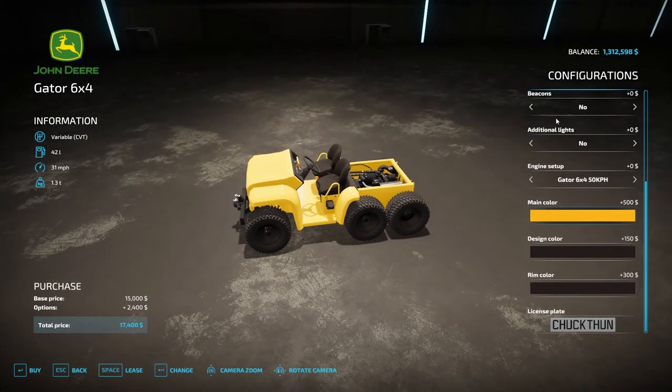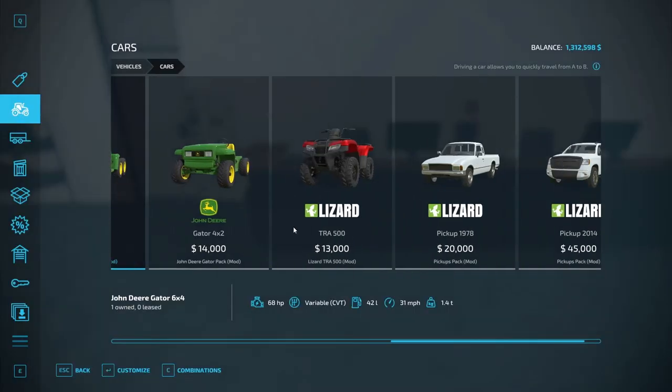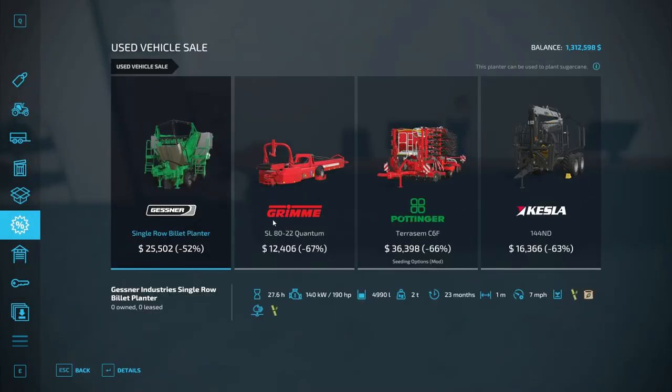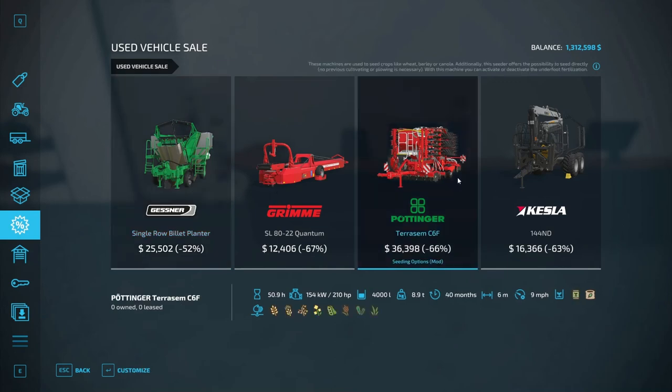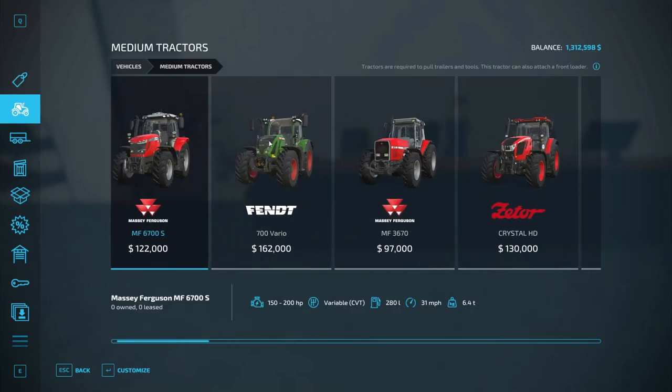We don't know what kind of top we're going to need but we want something to go with it. Let's look at what's on sale too. There's a nice seeder that does fertilizer and seed — I think we might have to get this guy. We need a tractor that has 210 horsepower, so that's important. Let's make that one of our more important things to do here.